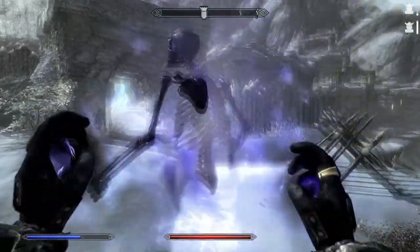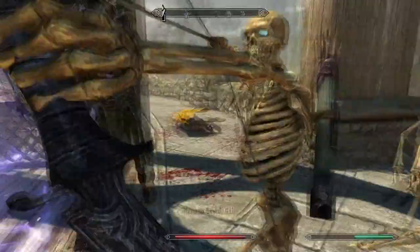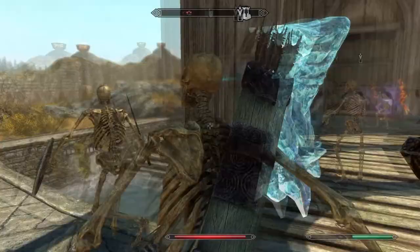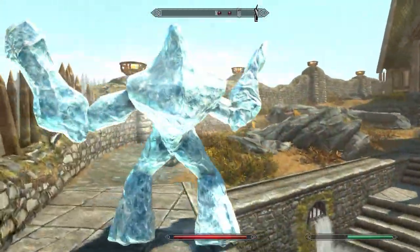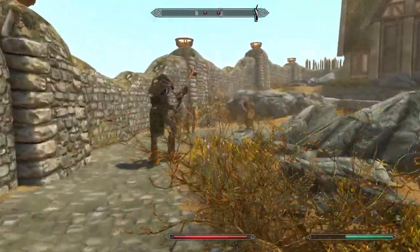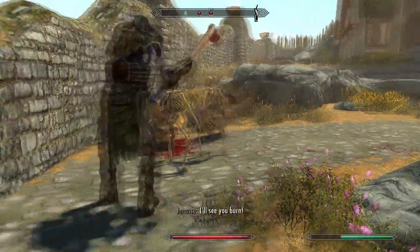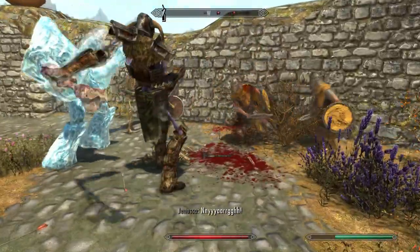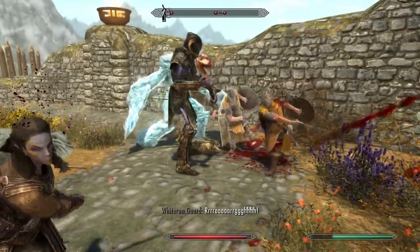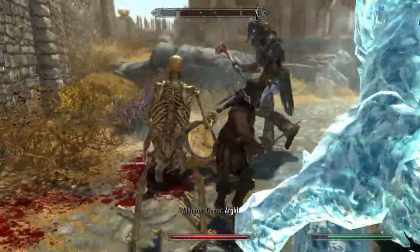Each one of these advanced minions is really good. My personal favorite is the warrior skeleton — I love to see my minions in the thick of it, smashing enemies with big clubs, and the advanced skeleton warrior delivers. He's got storm blue or stormy purple colored bones, he's very tanky and hits like a truck. He also seems to be wearing ancient Nordic armor, the kind of armor that Draugr wear.